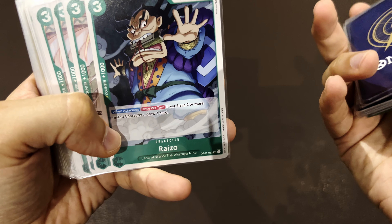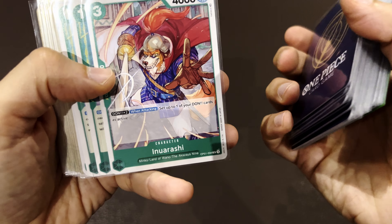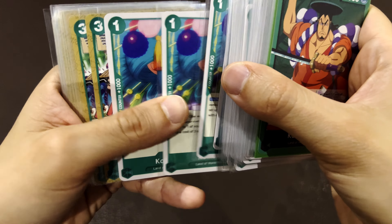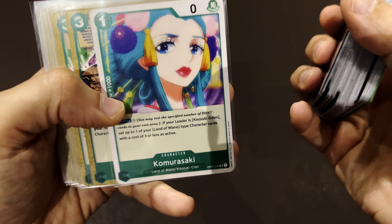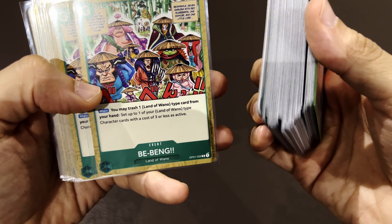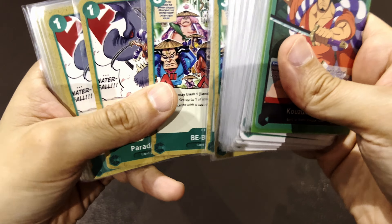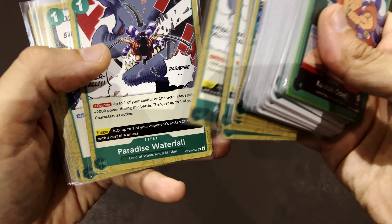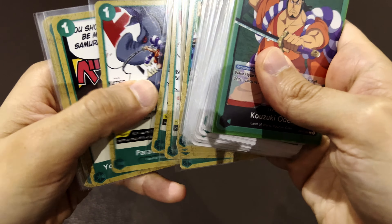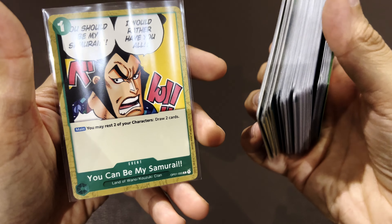One two three Razo, and four Inuarashis, and one two three Komurasaki. Now the events: one two three Bibiang — we have the whole family there — four Paradise Waterfall, which should be the attack of this guy, and one two three four 'You Can Be My Samurai'.